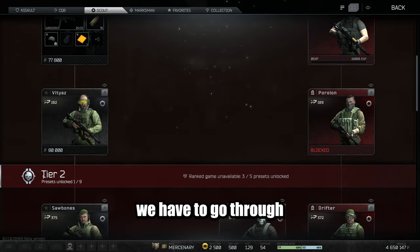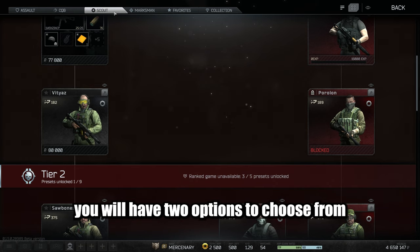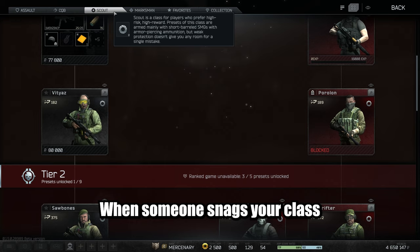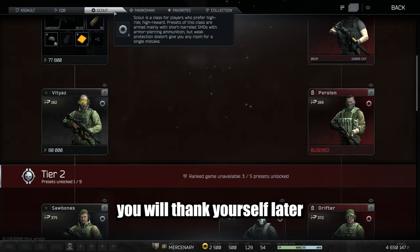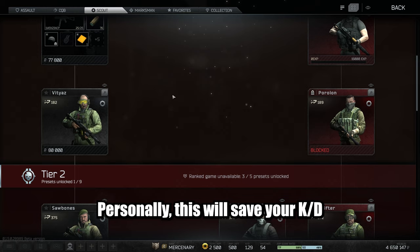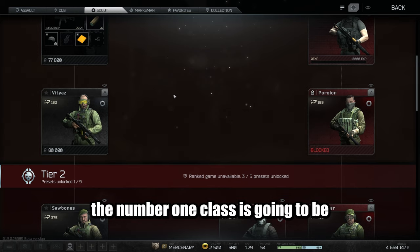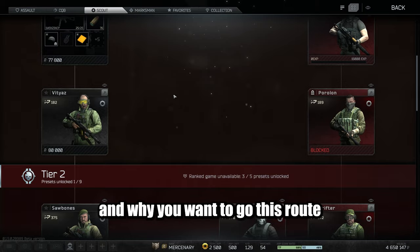Let's take a look at what we have to go through to get to the bottom of this. When you get to the bottom of this tree, you will have 2 options to choose from when someone snags your class. You will thank yourself later for grinding this route. Personally, this will save your KD in the beginning of the wipe going this way.